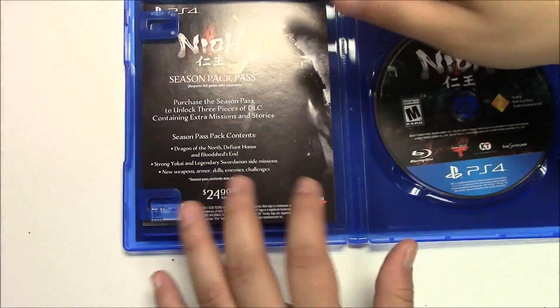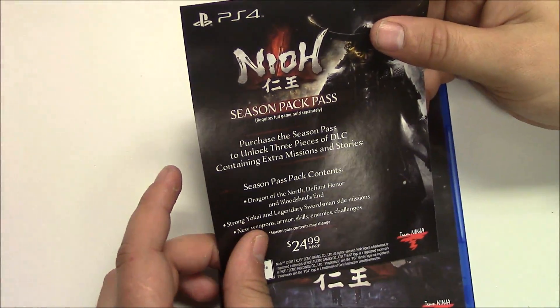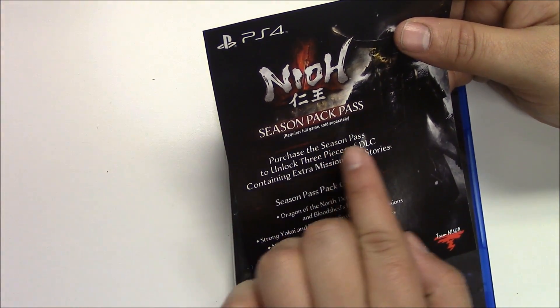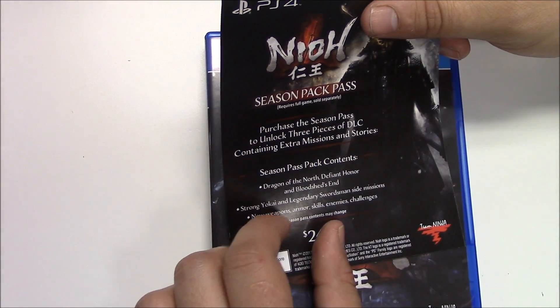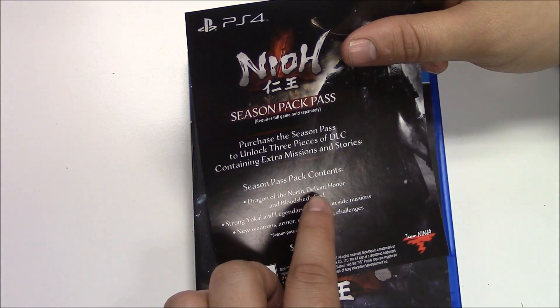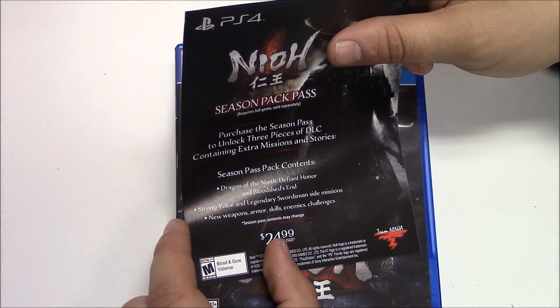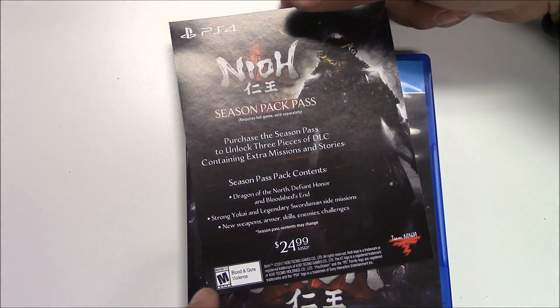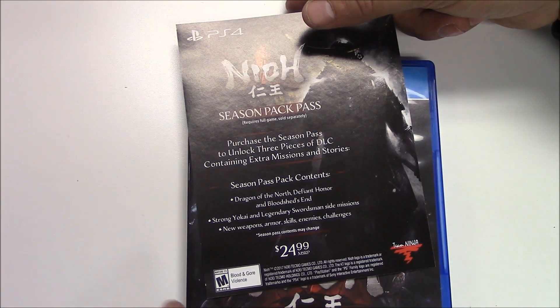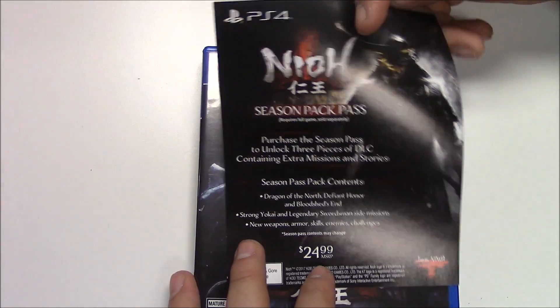I like how it displays a war-torn village — looks really nice. This piece of paper is a season pass advertisement: purchase the season pass to unlock three pieces of DLC containing extra missions and stories. Season pass contents include Dragon of the North, Defiant Honor, Bloodshed's End, strong Yokai and legendary swordsman side missions, new weapons, armor, skills, and enemy challenges — priced at $24.99, not bad for a season pass.